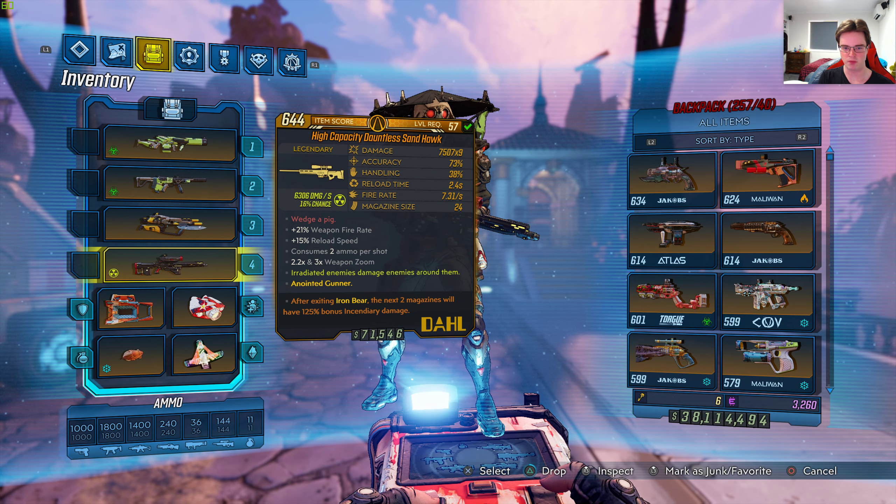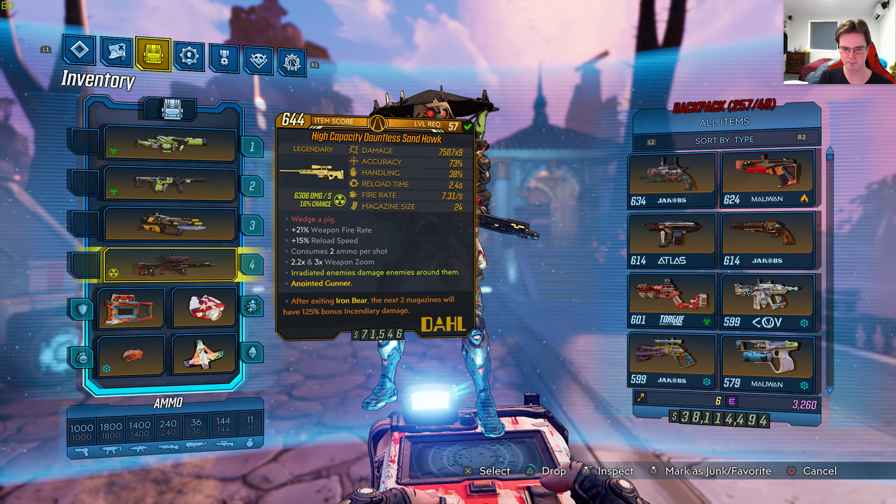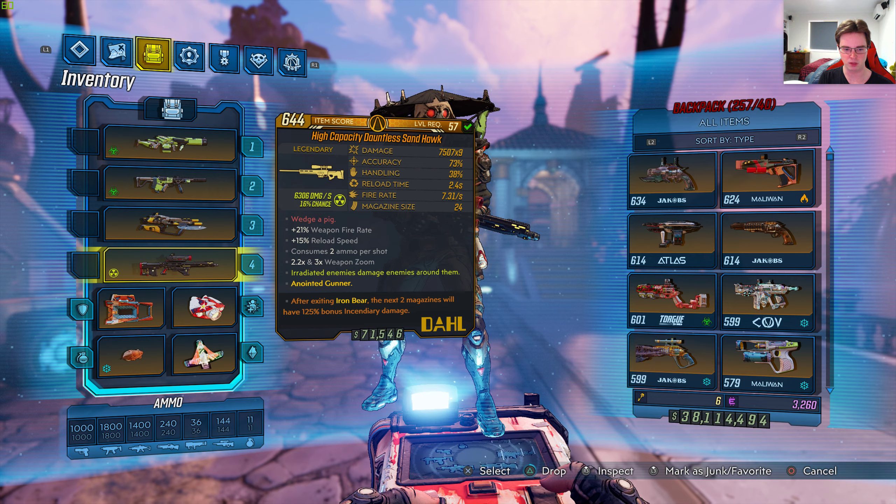It's level 57 with 7507 x9 damage, 73% accuracy, 38% handling, 2.4 seconds reload time, 7.31 seconds fire rate. Magazine size is 24 and the red text says 'Wedge a Pig.' Plus 21% weapon fire rate, plus 15% reload speed, consumes 2 ammo per shot, 2.2x and 3x weapon zoom. Irradiated enemies damage enemies around them. Anointed Gunner.